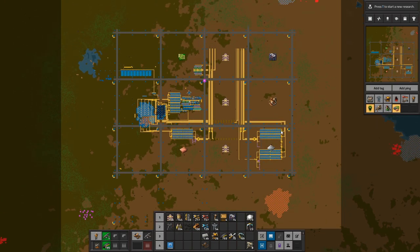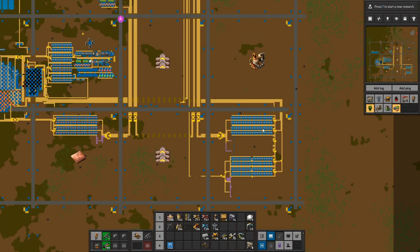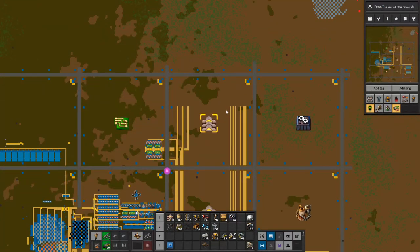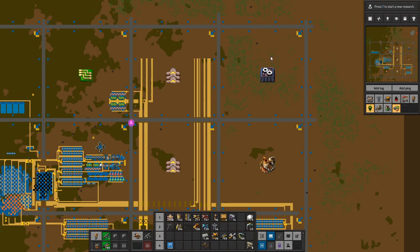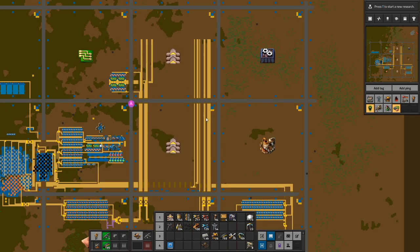What we did last time was build our iron and steel build, and we got our copper build going. It's looking great. What I'd like to do next — I actually want to make the hub, but I don't think that's the right thing to do right now. I think it's better for me to build science first, so that's what we're going to do.